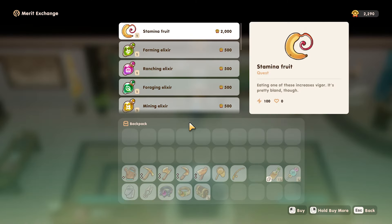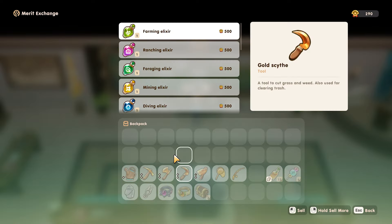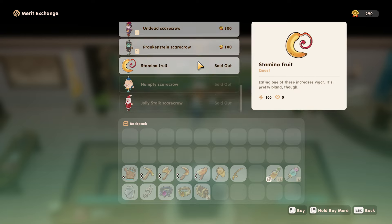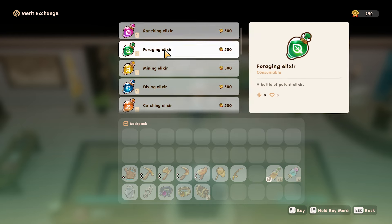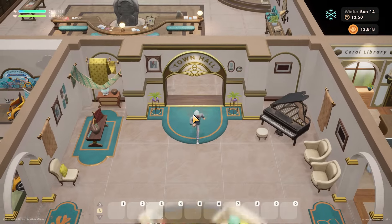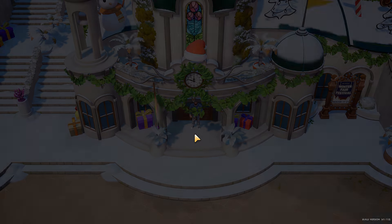I've got 2,290 merit points, so let's buy the stamina fruit - huzzah! Up to 800 or thereabouts. I don't have enough money for some of these other things, but I think it's probably worth saving up. These are good and all but I've kind of got scarecrows already. We'll keep saving our pennies for now. 795 stamina - not bad. I'm sure we've more than doubled it from where we started.